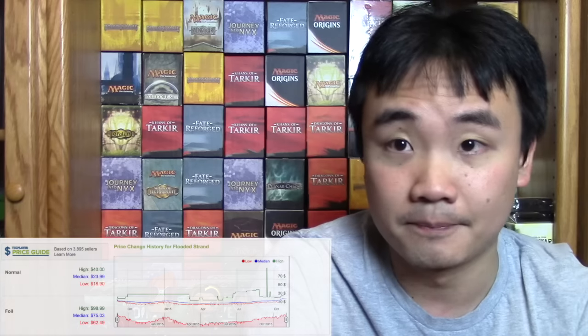Fetches and the battle lands create a system where the fetches are all over $20 — the blue ones are around $25 to $26. I don't see them getting particularly cheaper, definitely not anytime soon, because people are not going to want to trade them away if they have eternal value. It's not like you need to get rid of them before rotation. So fetches are very interesting from that perspective. But the battle lands — that's what pushed everything over the edge. Now you have decks that are extremely greedy.